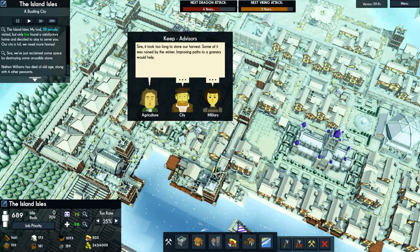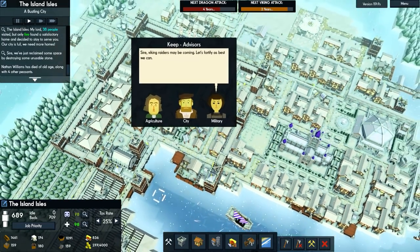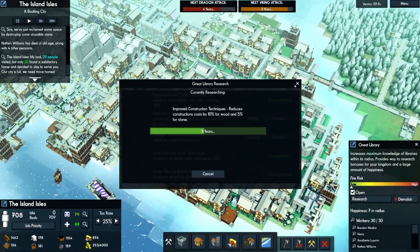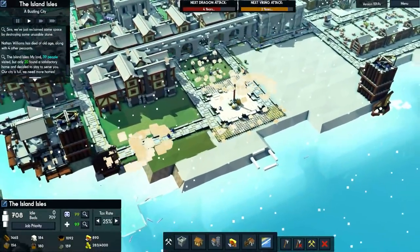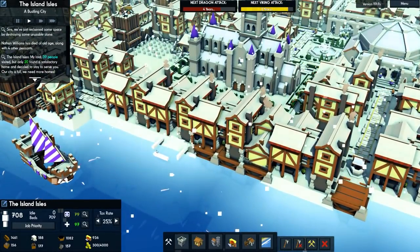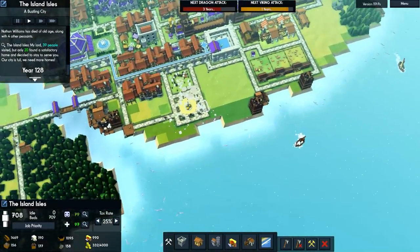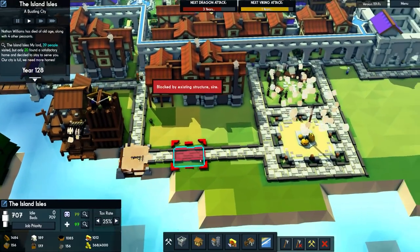The advisor says it took too long to steal the harvest - I think we just have to accept we'll get that message all the time. There's no great problem with storage. Viking Raiders are attacking - okay, fine. We've got three years for improved construction techniques. This is our seaside bit of town which might actually look very good. Hopefully we don't get a really big flood - though I don't think the climate change DLC with rising sea levels is in the game yet. 128 population confirmed.